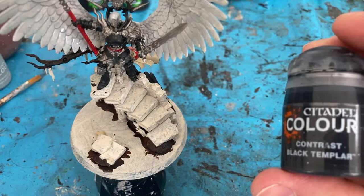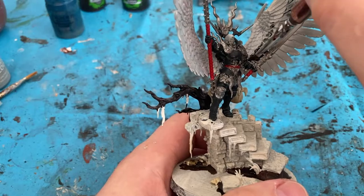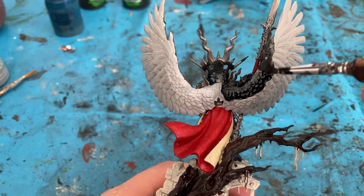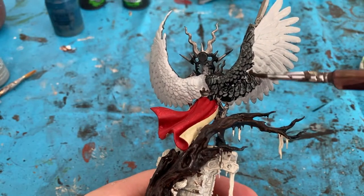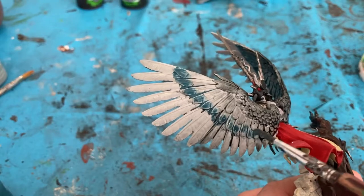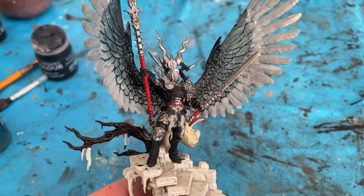Now I'm going to focus on the wings and bring in a Black Templar Contrast paint. I'm going to use it quite watery and focus on just the middle section of feathers. I'm going to come in quite heavy with the Black Templar on the top edge of the wing. I'm going to water down my Black Templar some more as a wash. I'm now going to come in with a little bit of Nighthaunt Gloom into the black, just to tidy up some of the bottom edges of the feathers. I'm coming in with Administratum Grey where things have leaked. It just needs to dry a bit now for the wings before I do any washes.